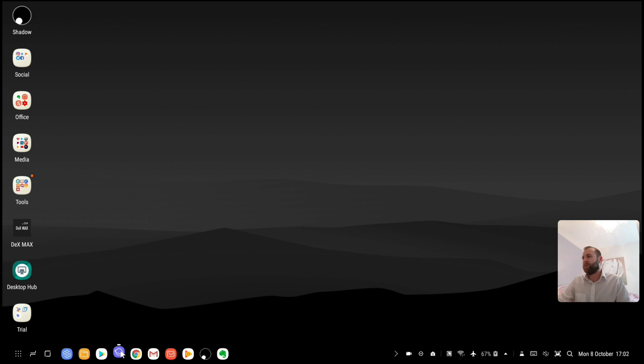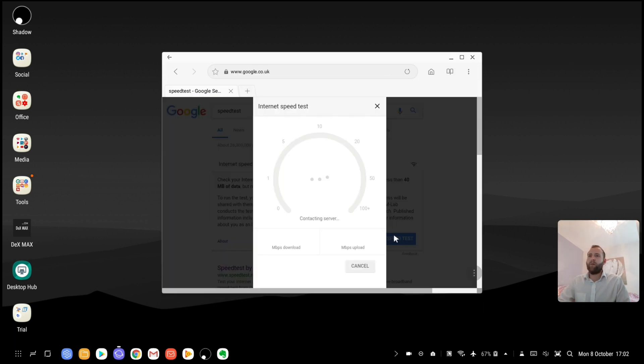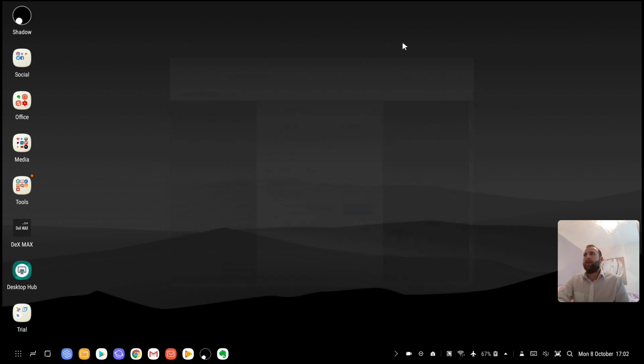So I'm going to get straight into it. I'm going to run a speed test first so you can see my Wi-Fi connection. This is from my phone on the Dex station, which isn't great. Shadow do say that you need 15 megabytes a second to have a good experience. As you can see, mine seems to be going up and down between 10 and 20. On this reading we've got 11.6 megabytes a second connection, so we'll see how it copes.